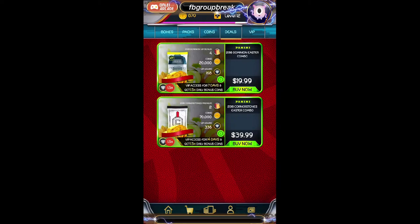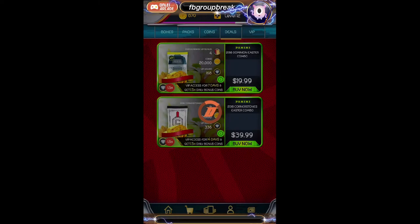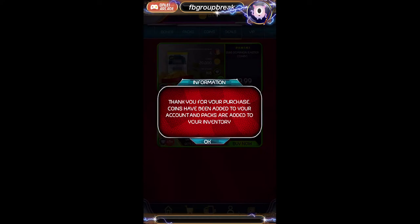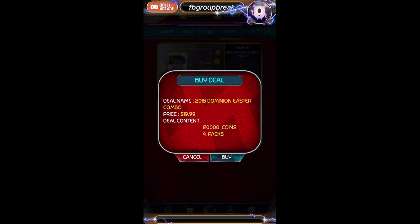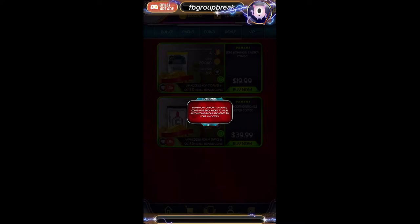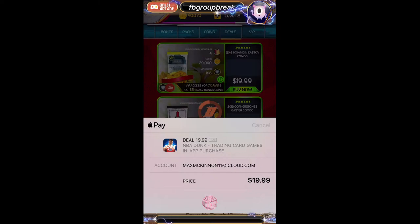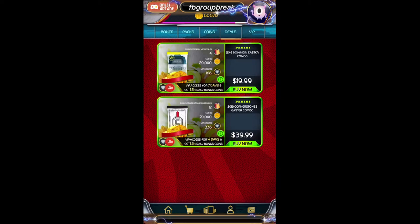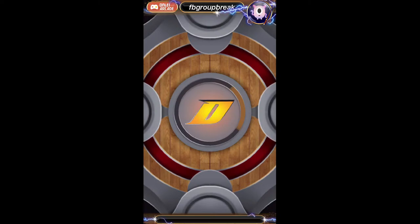Next up we're going to go to the Dominion Packs — this is where we'll get our coins so that we can open our Prism and our Select. Then we'll finish off with the bonus pack of National Treasures. I might as well just buy all three of these because they go into your inventory. So we have 60,000 coins — we're going to open up 30,000 of Prism and 30,000 of Select from 2018-2019, but first let's open up these Dominion Packs and see if we got anything good.